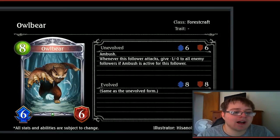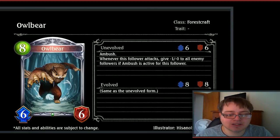Then we have Albear, an 8-drop 6/6 silver Forest card. Ambush. Whenever this follower attacks, give -1/0 to all enemy followers if Ambush is active for this follower. So this just drops your opponent's board. Having Ambush is great as an 8-drop, but it's still a little slow. Definitely makes sense it's a silver, but unless the opponent's running a lot of low-cost stuff, it's probably not going to do that much good.